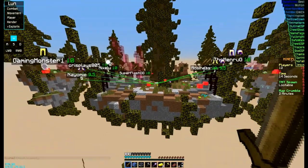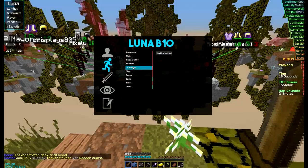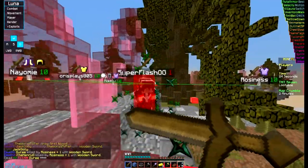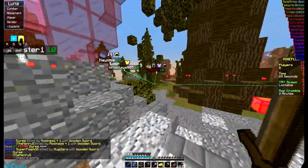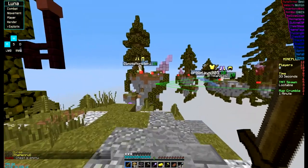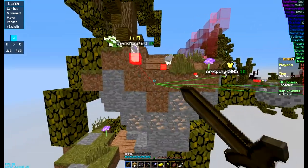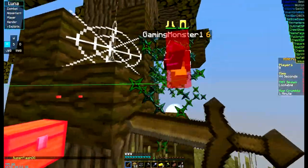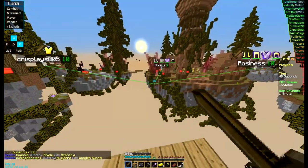We're just gonna fly — oh, never mind, safe walk, turn the fly off. Fly over real quick. I'll give a quick rundown: killer is the op thing that just wrecks people. But you also want to use scaffold — I bind it to L — and start building so you don't get banned.